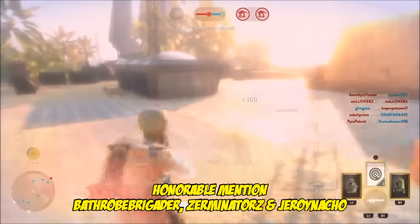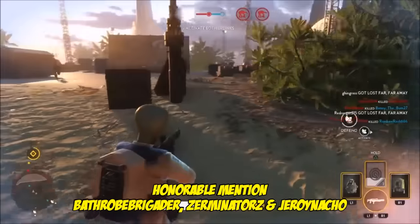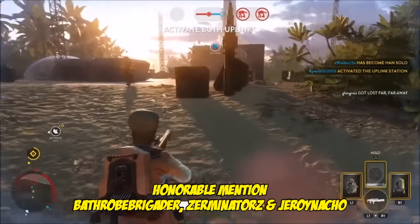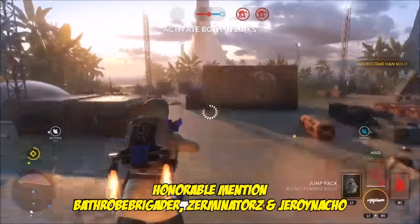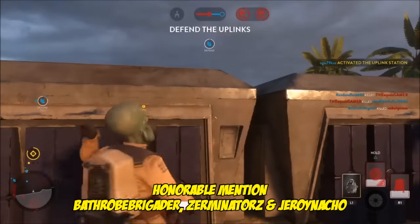First up, it's Bathrobe Brigadier, who is here on Scarif trying to move up the beach, looking to activate the uplinks and clearing the sky of any Imperial troopers that try flying his way.